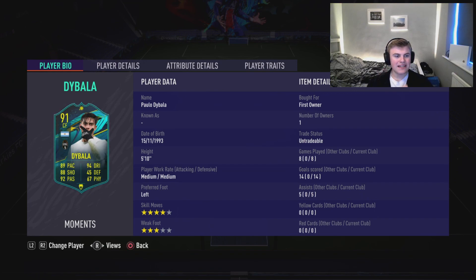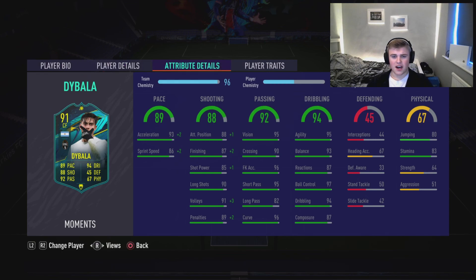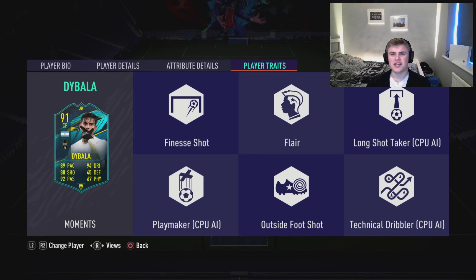Tell me, is there a better dynamic image in the game? Look at the sauce on the man. It is such a hot card to look at. And by the way, only 200,000 coins for this card. He can play centre forward, he can play striker. He links to Ronaldo, he links to loads of players in Serie A, and it is a position that is much needed. Look at the traits — he's got finesse shot, flair, and outside the foot.